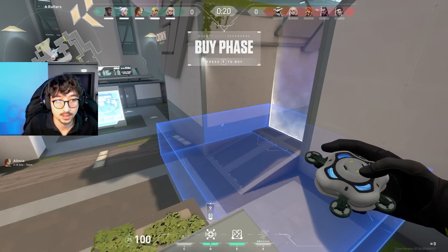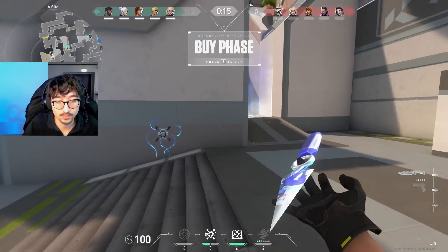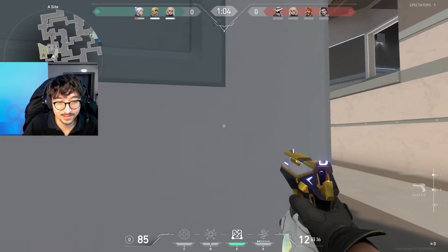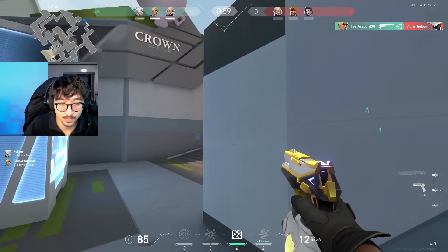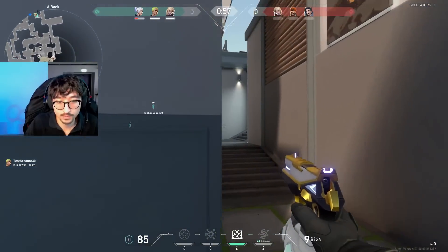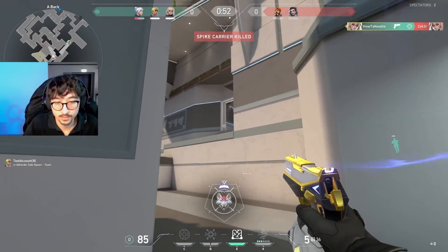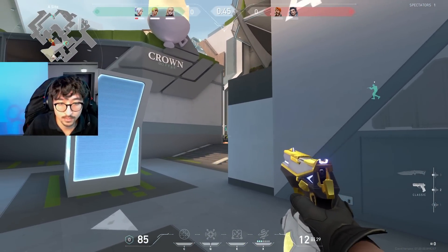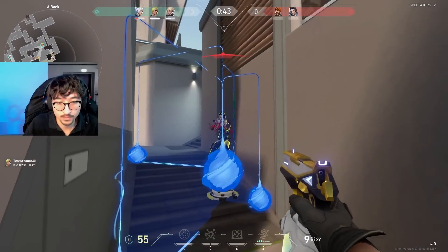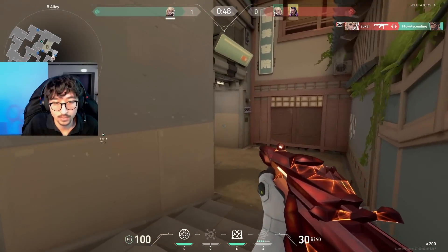Now that I've shown you the abilities, it's time to show you her toolkit is very strong. Here I place two stuns on A site to swing on contact. I then position myself in elbow so I can just hold from backside. I'm getting pushed from both heaven and main so I decided to play off the trick. Then when I'm getting pushed elbow, I place a wall so I can pick the fights individually. Luckily there's only one in elbow so I can just swing him and get the kill. This play felt satisfying piecing together all of her toolkit. Anyway, that's enough talking — here's some Deadlock gameplay.